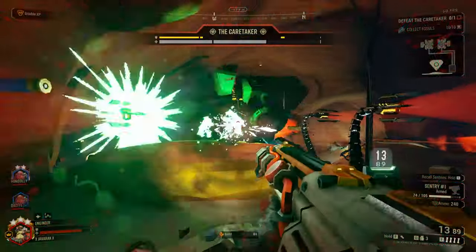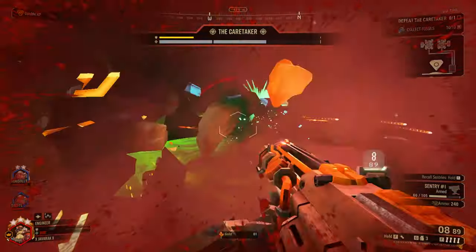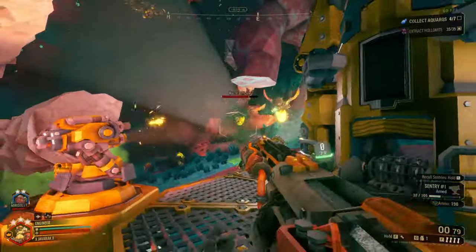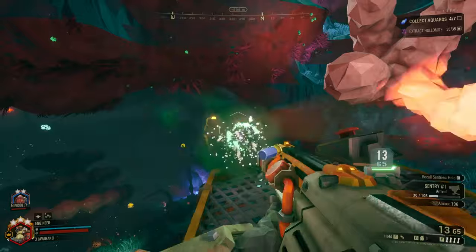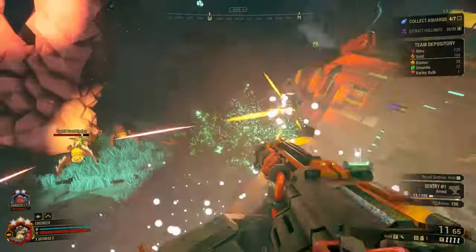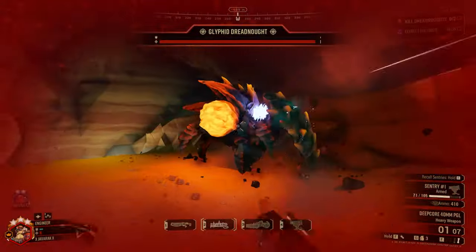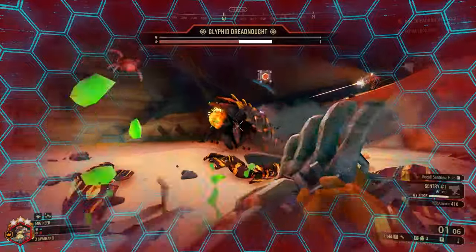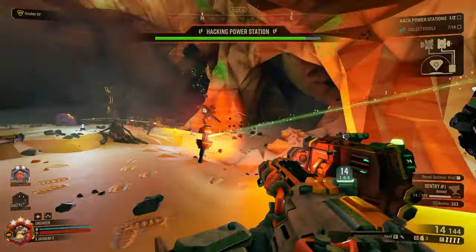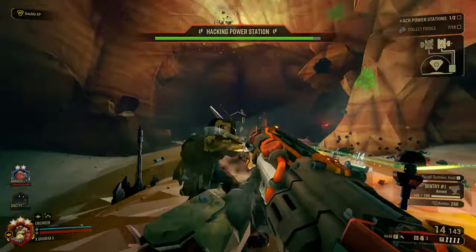This build doesn't really have one specific objective or role, and that is simply because it does so many things that it's hard to simplify it into one specific task. If I had to give some kind of specifics, one thing it does very well compared to other Engineer builds is boss damage — you can take chunks out of high powered enemies extremely effectively. To aid in our build, we are running the Warthog Auto Shotgun as our primary weapon, and that's for a few reasons.